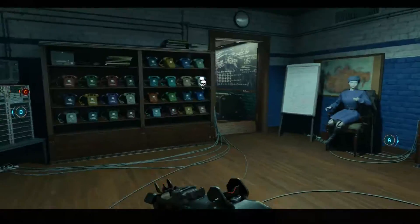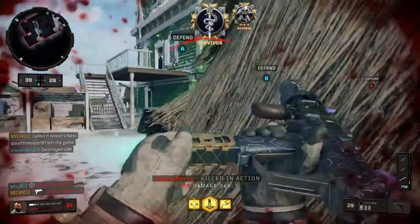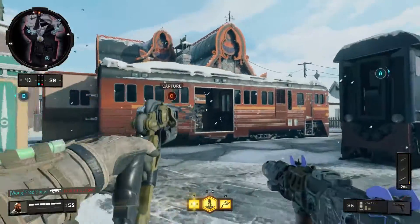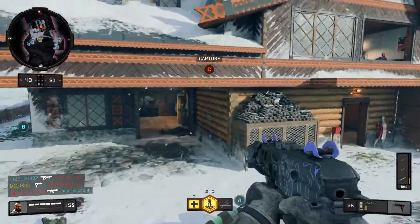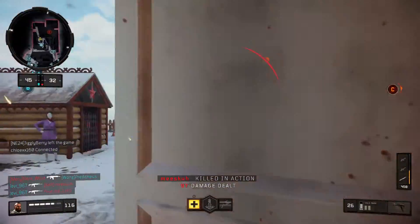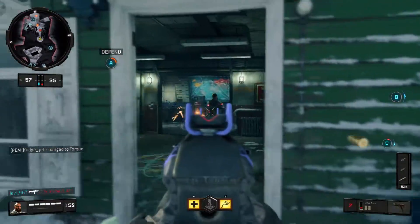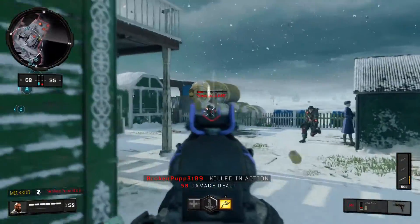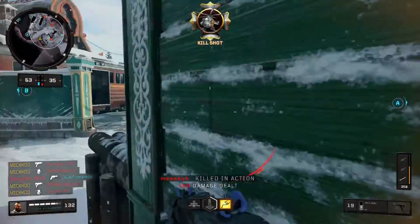Moving on to Nuketown — I've been playing it for a few hours now, and since I've been using Ruin, I think this is probably the most overpowered specialist you could use on this map. There are quite a few people camping in buildings and windows, and using Ruin's grappling hook lets you get across the map much quicker and get into those buildings much more effectively without having to climb up the ladders.